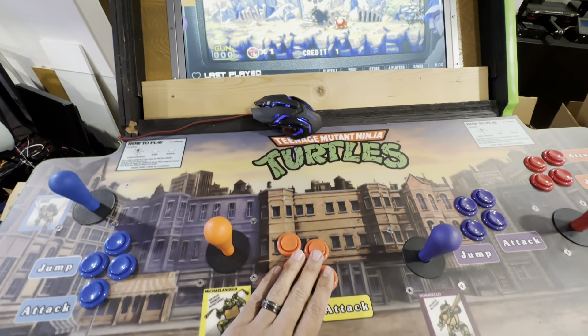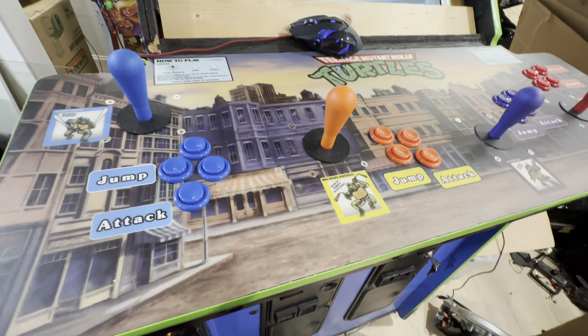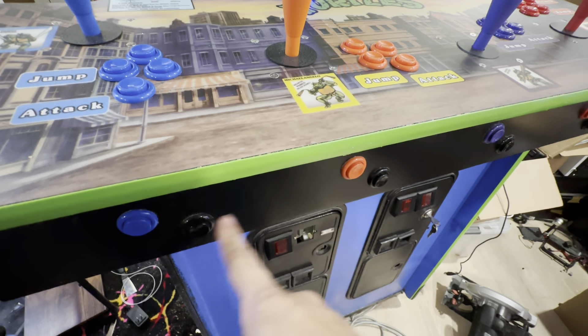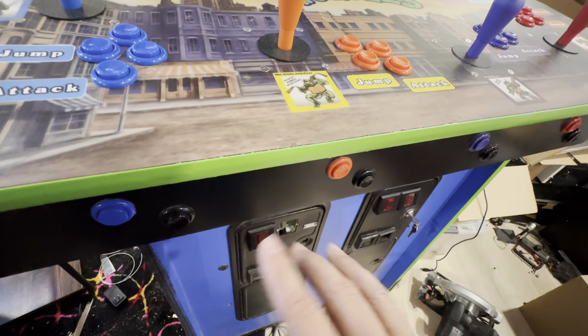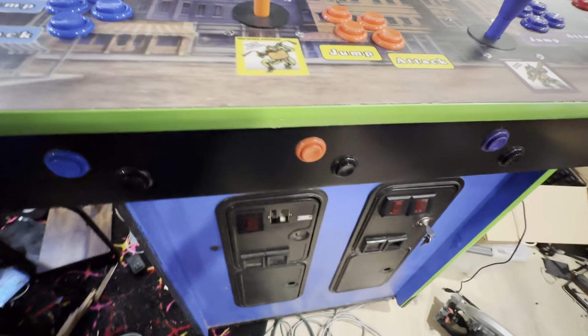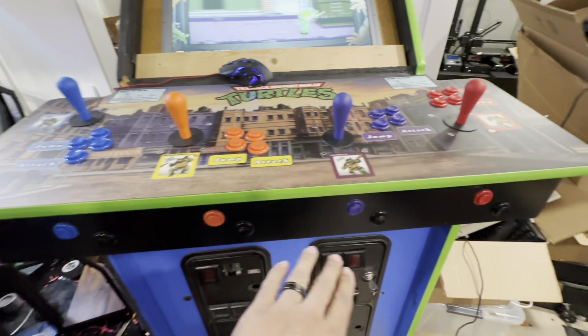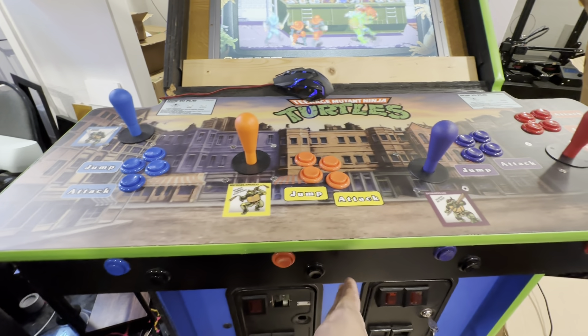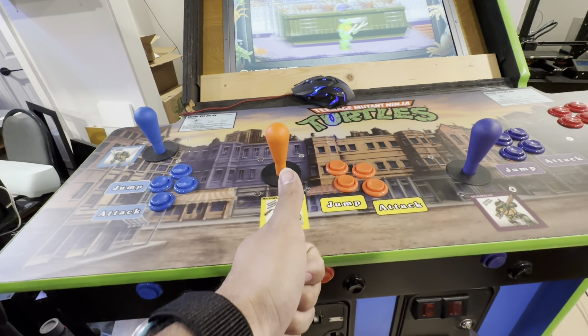Then I ran into a problem with things like NBA Jam that need a start button as well. So that's when I added a start button. But they also needed individual coin buttons, so that led me down the rabbit hole of adding a coin and a start. I added the coin as a black button so it kind of masks at an angle, and then I got my start button.